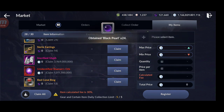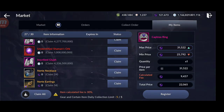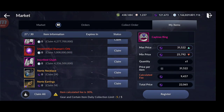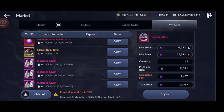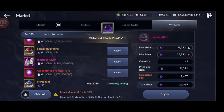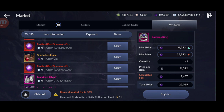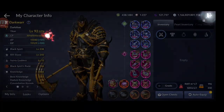You can try your luck selling pink primal accessories for 25,000, though not many people will buy at that price. You never know — you can always try. Another way to get black pearls is from events.